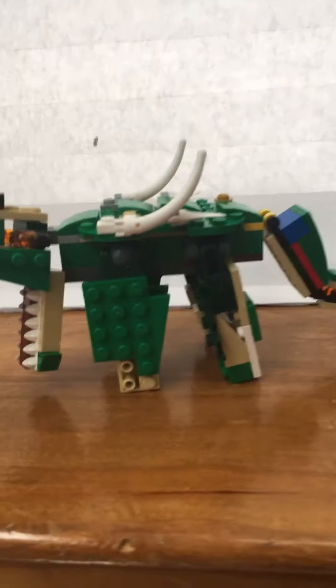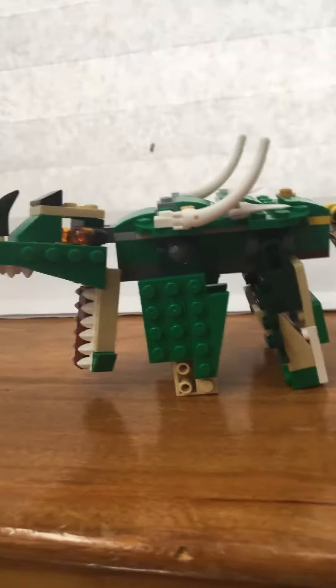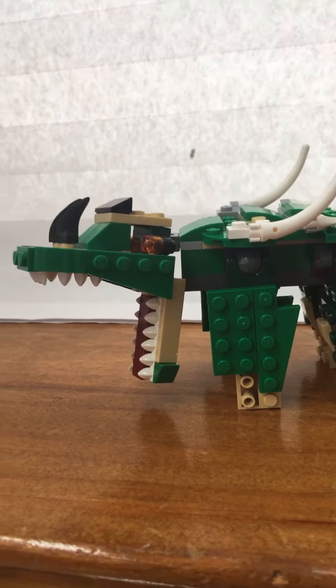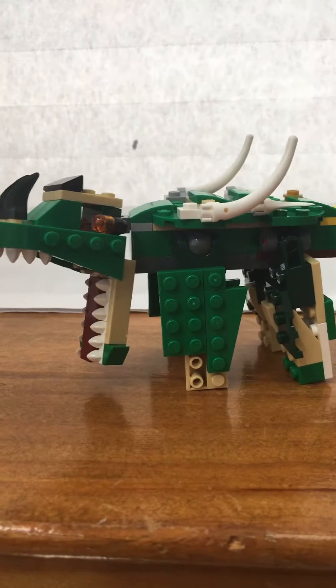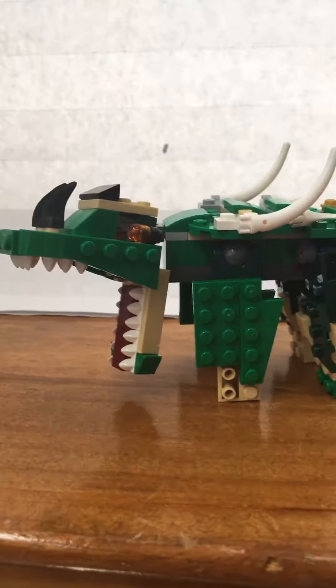Anguirus uses its long tail to whip enemies aside. Anguirus can dig underground, though not with many abilities, but he does have speed, he has claws, and he is very agile.